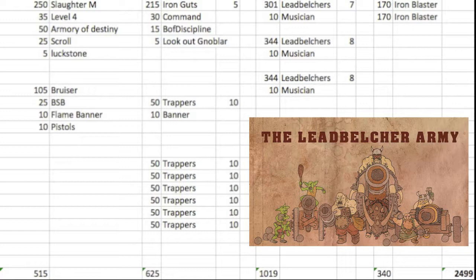Still running the 5 Iron Guts with the Command and Banner of Discipline and the Lookout Knoblar — that's a little bunker unit. I dropped the 2 units of 20 Knoblars with Trappers; they just had banners. It was good to get my fortitude up, but this is going to be more of a fun list. So if I get Blood and Glory, I'm screwed anyway. I'm not very optimistic about its success, but we'll see how that goes as we get more games in.